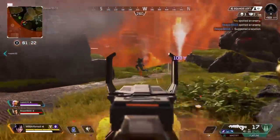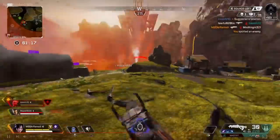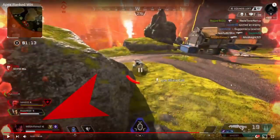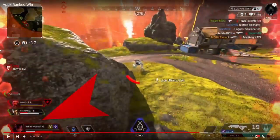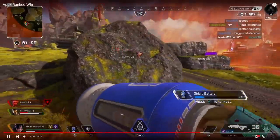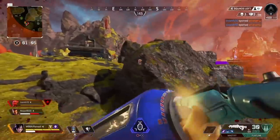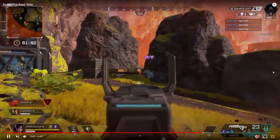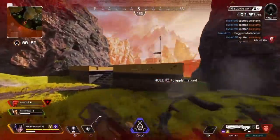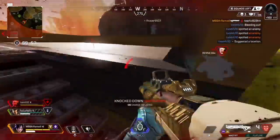That's the team I wanted you to portal off to. Bangalore gets smoked out. You double-team the Wraith — but now you're getting shot from behind.